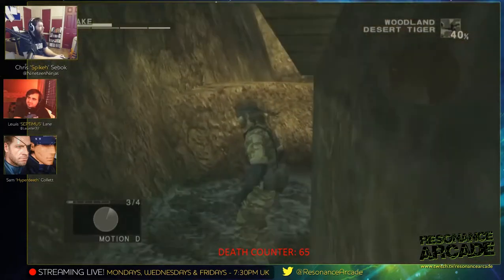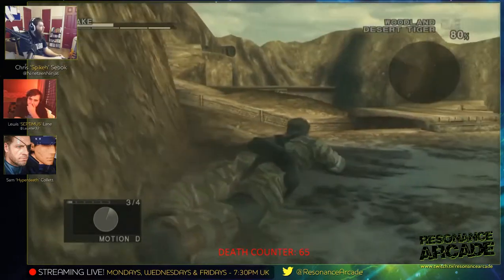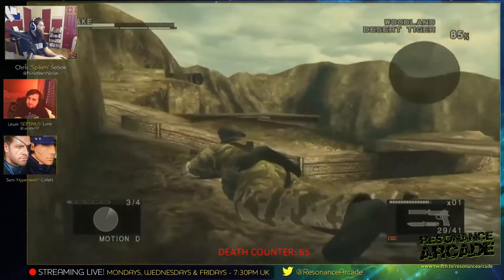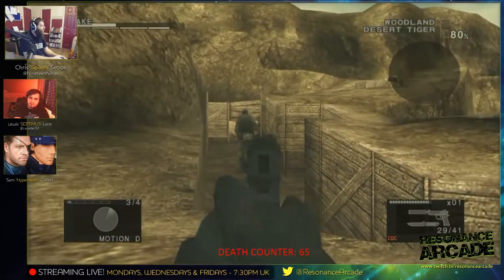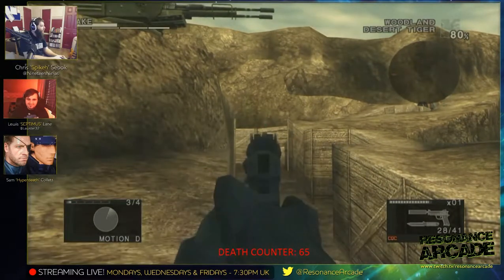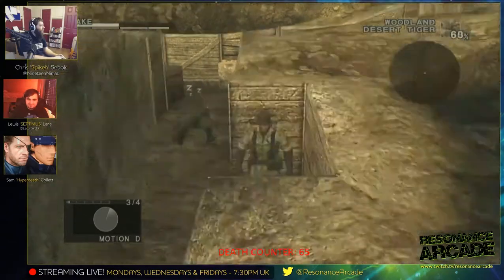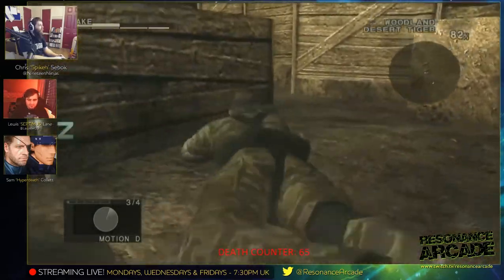I think it's over there — you want to go over that way where the X marks the spot. That wall next to you — that's another very gamey thing. It should be scalable by Snake. A grown man should be able to climb up there, but you have to walk all the way around. Such a common game thing — it's instant immersion breaking when you're like 'well I could easily haul myself up there, why can't this badass hero I'm playing as do it?'